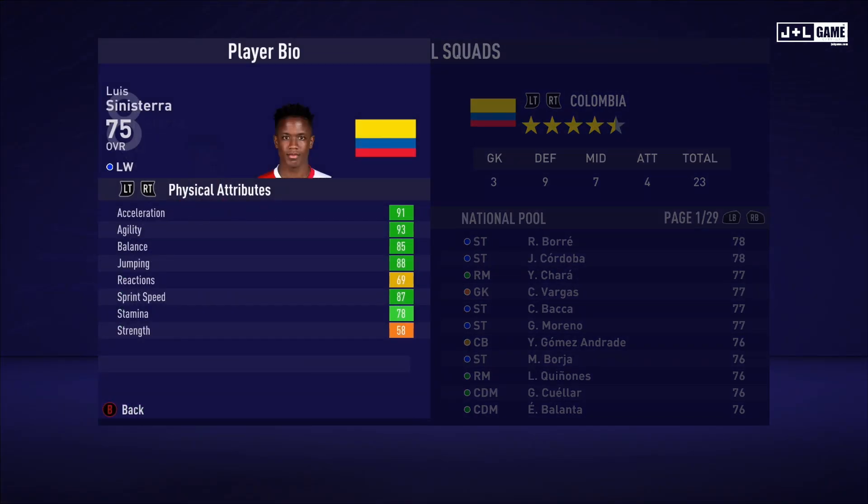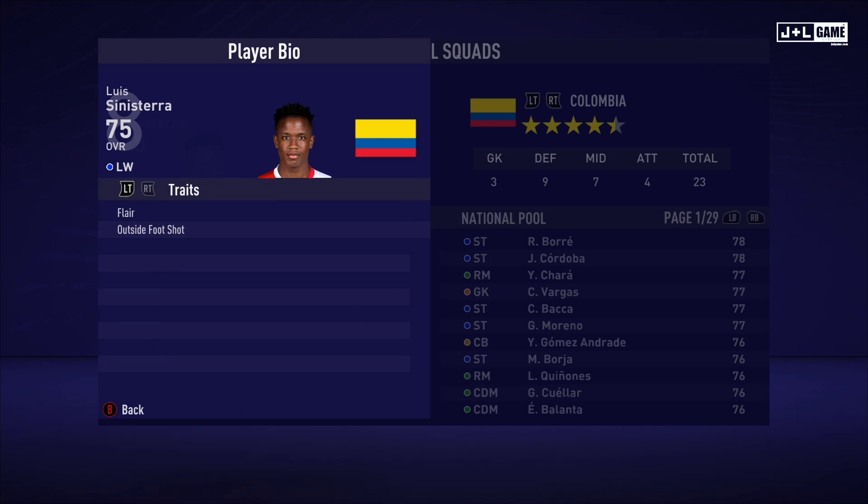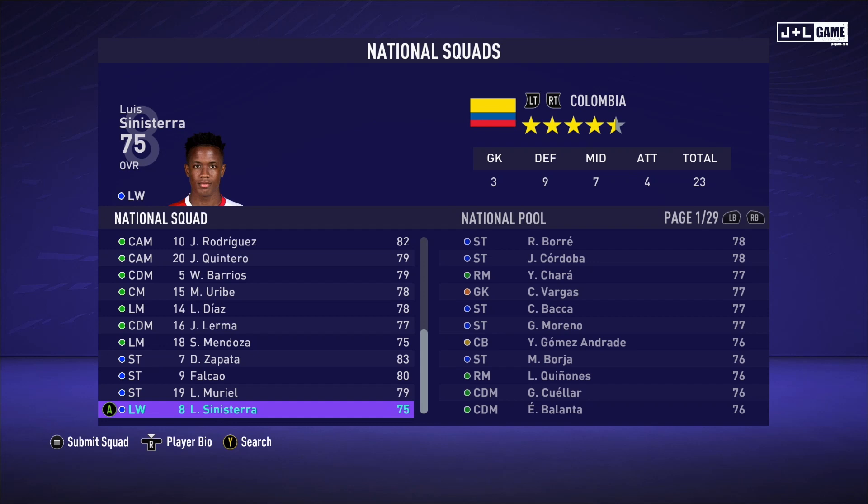Last we have Lewis Sinistera. His physical attributes are mostly green, so it's looking solid. His mental attributes are also mostly in the green — this guy has some good stats. His skill attributes could be better — he's got a lot of yellow and orange. Here is his player information and his traits — two traits available. And that was our team and player showcase for Men's National Colombia.